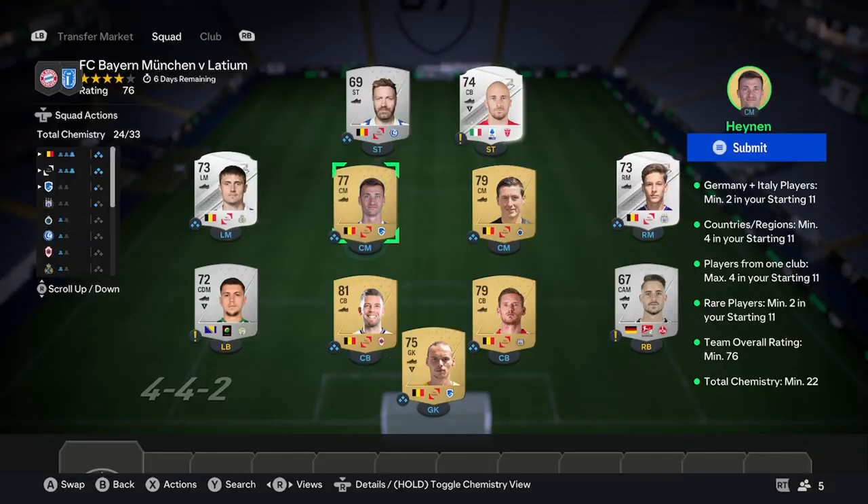The next thing you're going to do is get two high-rated silver rares from the same country in the same league. I've got my left mid and right mid here, and then just one more player. I've got a 69-rated player here, and then the final bit is you do need two Germany plus Italy players. Just put in random silvers from your club - you can do the same. Doesn't need to be rare or anything, just make sure they are fairly high-rated.